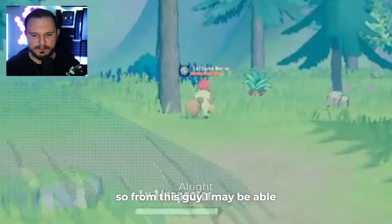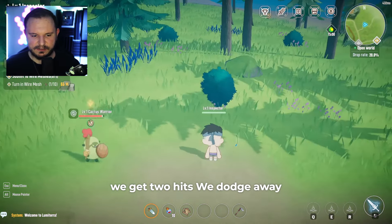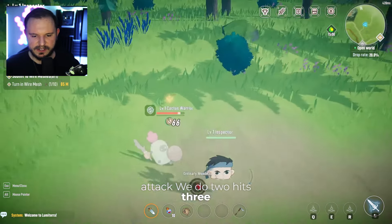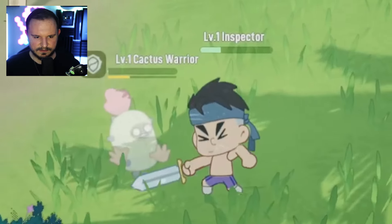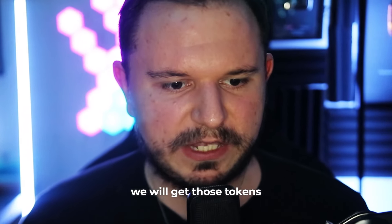From this guy I may be able to get some slime. He's the cactus warrior — should be pretty easy. We get two hits, we dodge away, we let him do the attack, we do two hits, three, dodge away, boom. Pretty simple, still takes some skill. We got a slime — that's how we do it. We got two slimes and we will get those tokens.